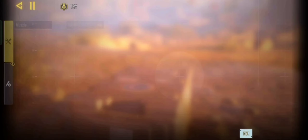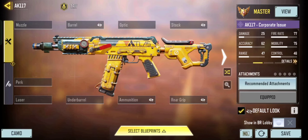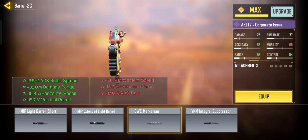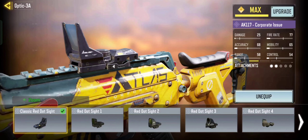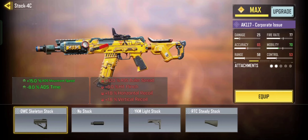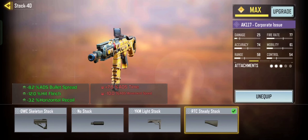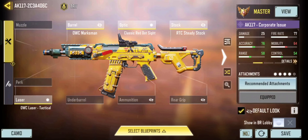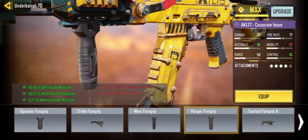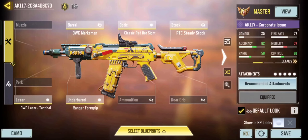The AK-117 is currently the best assault rifle to use in Battle Royale. This gun is pure aimbot — it aims so fast and snaps right into the target. It has a fast killing time and beats both the AK-47 and M4 in 50-meter range. This AK-117 loadout is about reducing the weapon's recoil and increasing its damage range and overall performance in close to mid range engagements.